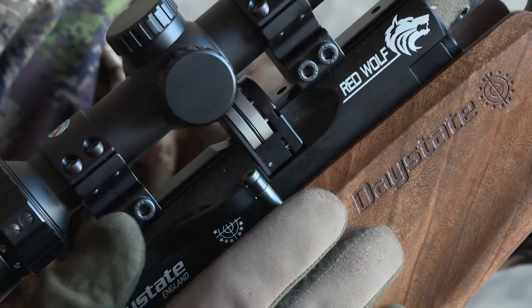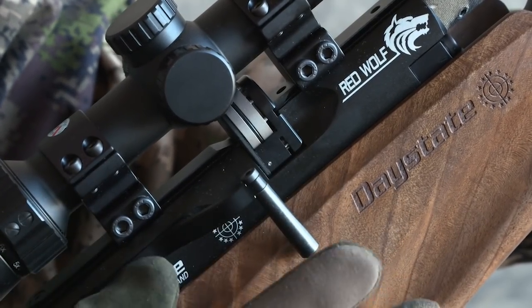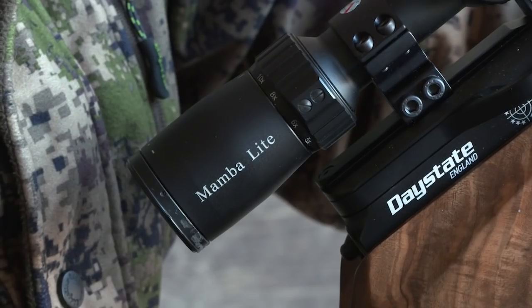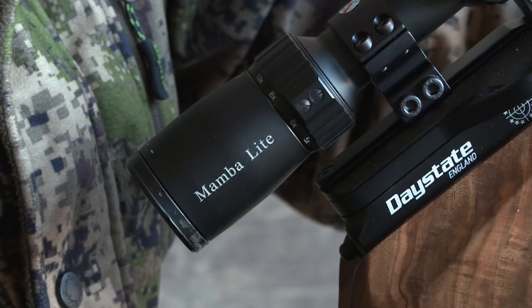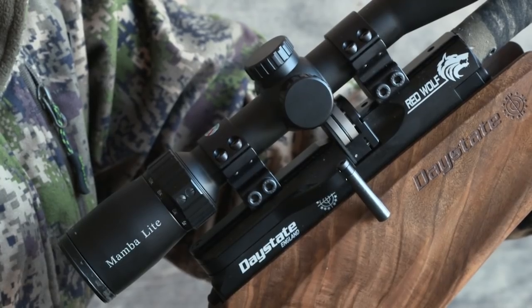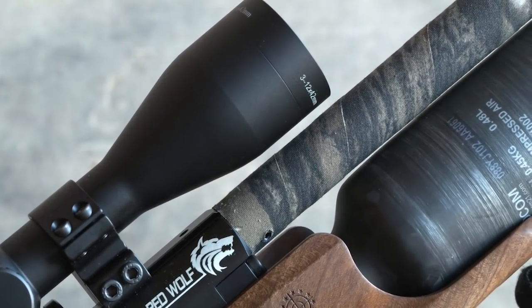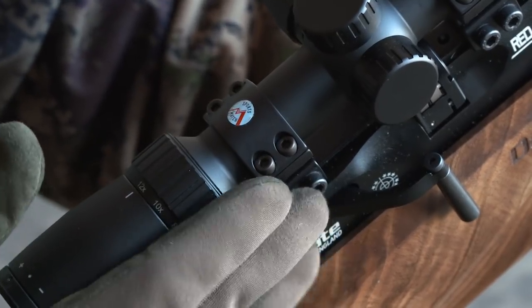The 10-shot multi-shot magazine is likely to be very handy with these rats should I need quick follow-up shots. The scope I've got on here is my usual setup — the MTC Mamba Lite, the 3-12x42. It's a relatively small, nice and compact scope with just the right amount of zoom for most of the airgun work I do. I also like that it's got a nice fine reticle, which gives you that extra degree of precision. And as ever, that's held on with Sports Match mounts.